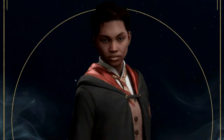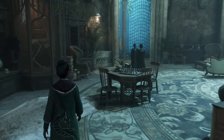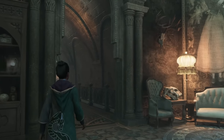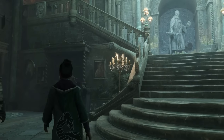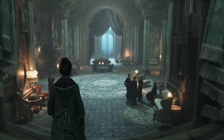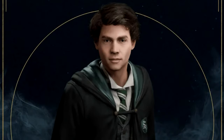If you choose Gryffindor, you will get a student companion called Natsai. Moving over to Slytherin — this house is known for cunning and ambition above all else. Students of Slytherin are often cast in a more devious light, as they most often plan to succeed in their endeavors with little regard for morality or consequence to others. These students have access to the Slytherin common room located down in the dungeons, under the large lake, casting an eerie glow from its windows. If you choose this house, you will get a student companion called Sebastian Sallow.